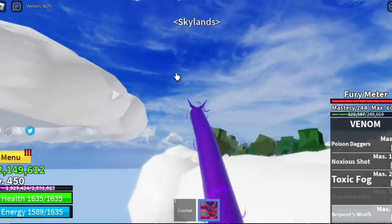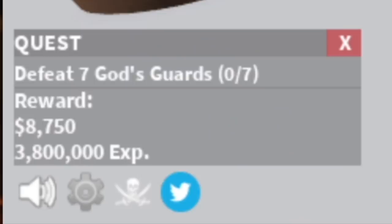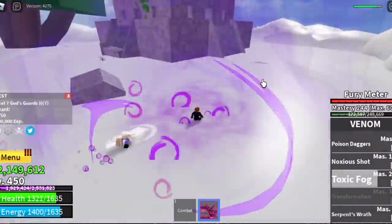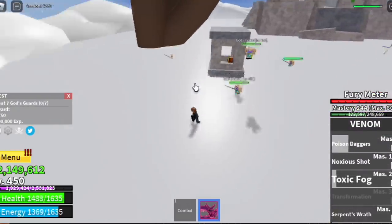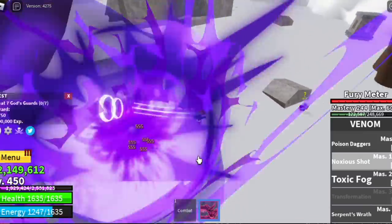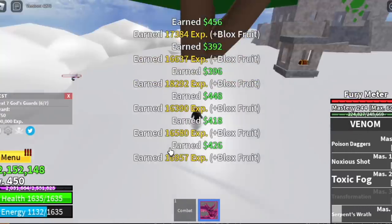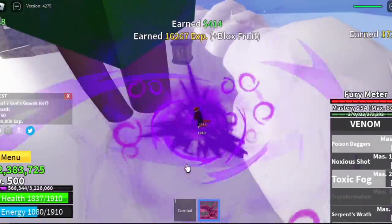At 450 we go to the upper Skylands. This area is so good — my favorite area to level up. The God's Guards: you need to defeat 7, but there are already 6 mobs here, and you can lure them easily because they jump and won't get stuck. You can defeat 6 at a time, wait for one to spawn, and that's one quest. We're gonna level up here until we reach level 500.